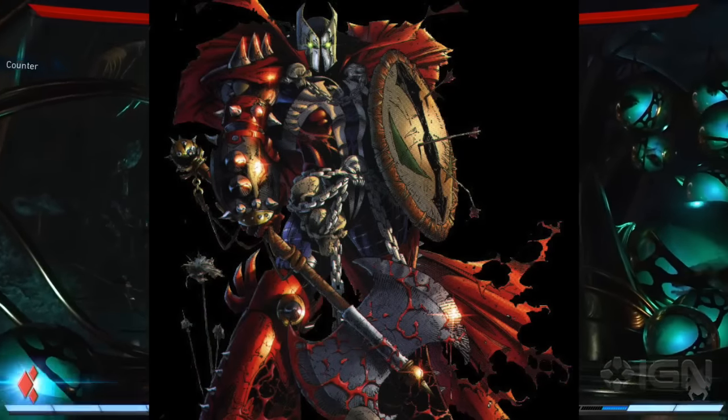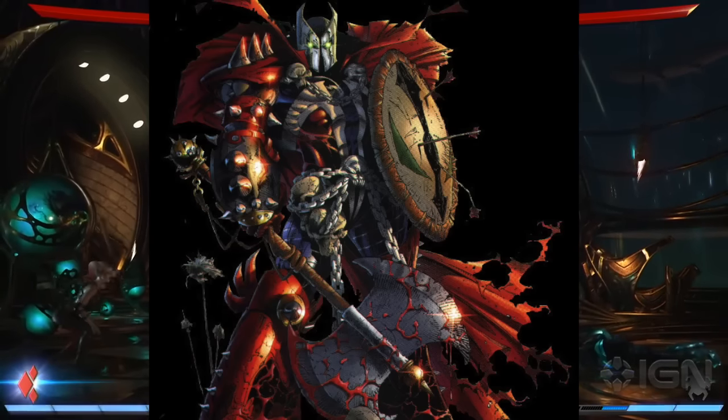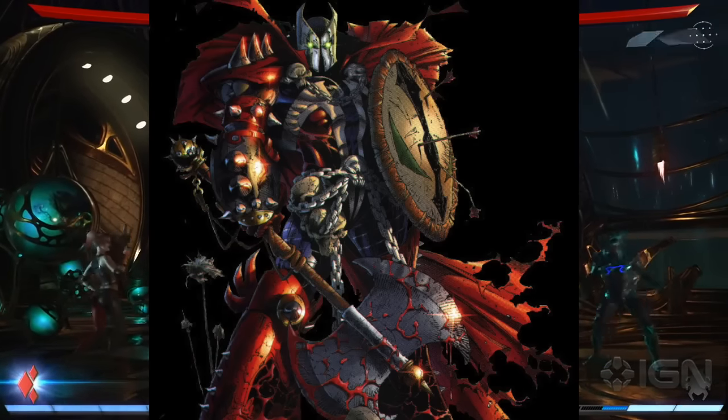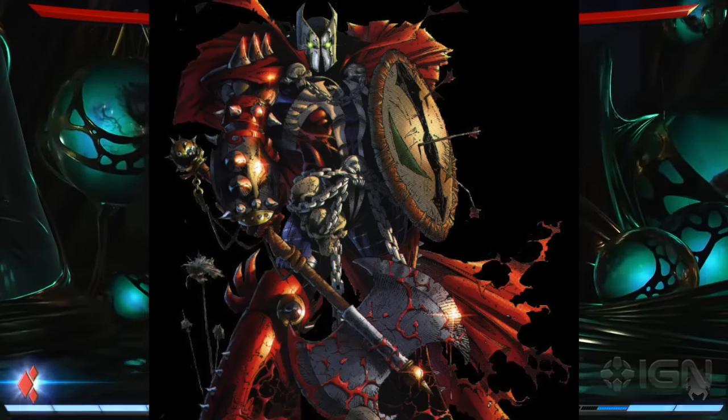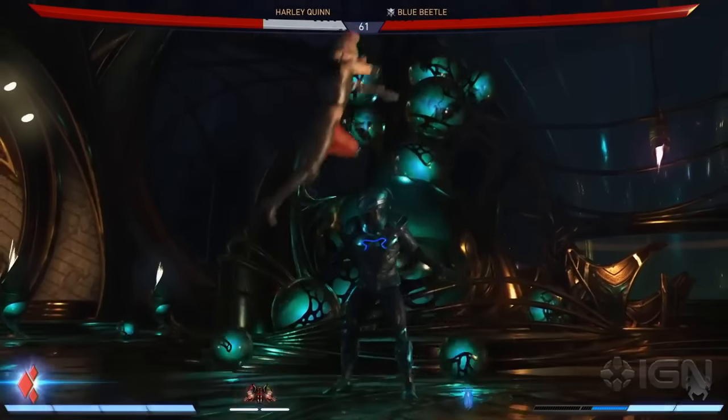Number six is Medieval Spawn. They're kind of similar design-wise to Dark Ages Spawn, but Medieval Spawn is more decked out in armor — he looks bigger. God damn, does it look amazing. The Medieval and Dark Ages Spawn both look awesome.